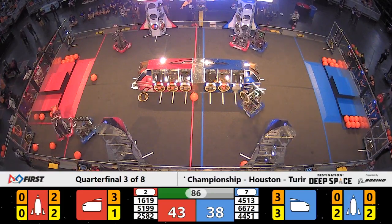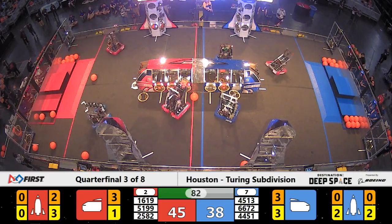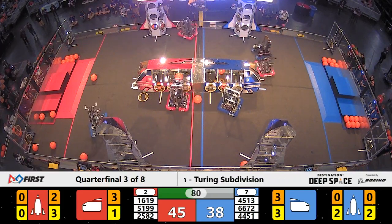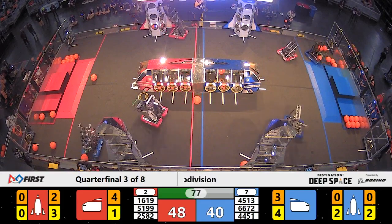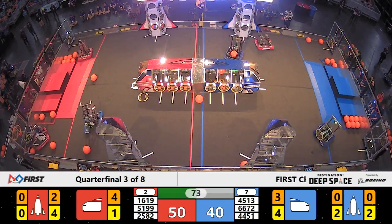51 99 takes a big hit against the blue defender. They make a spin move and deliver cargo for three points. Red alliance pulls ahead, now 48 to 40.